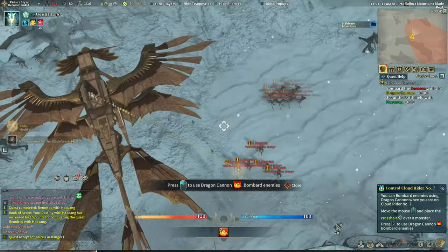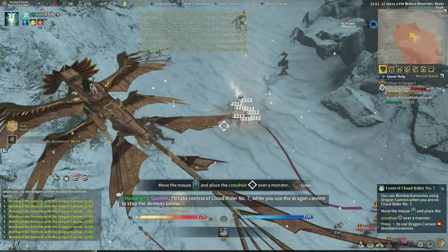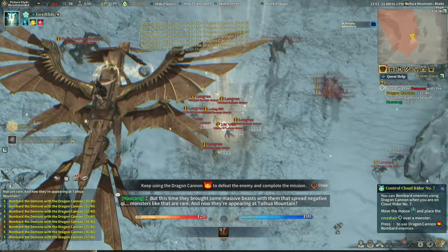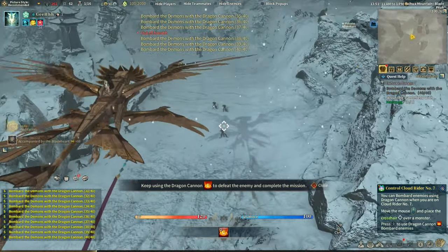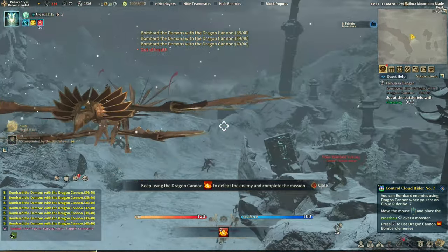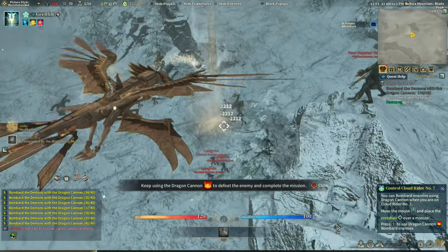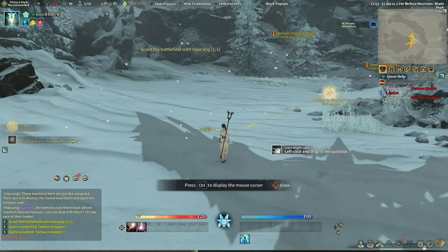This is interesting. We're gonna attack those. Wait — use the dragon cannon to stop the demon. That's why the demons are attacking so ferociously. Now they're appearing at Taihua Mountain. Now we need to scout the battlefield — I don't even know how to steer this dragon. I'm not steering the dragon — I'm just aiming at enemies. This mechanical dragon is moving on its own.